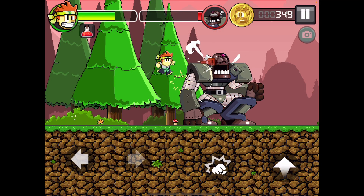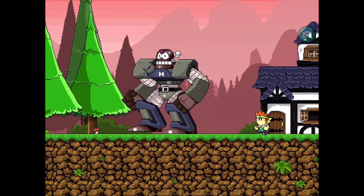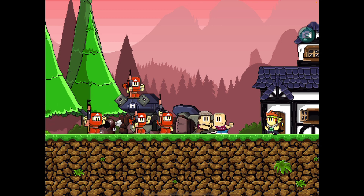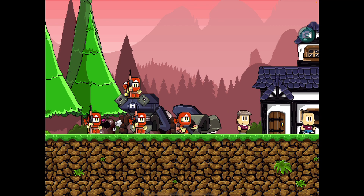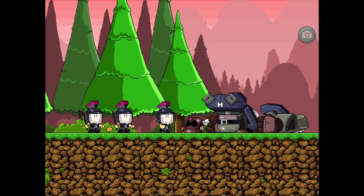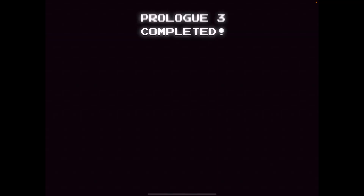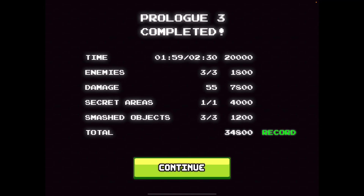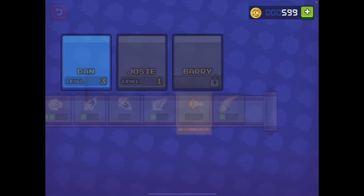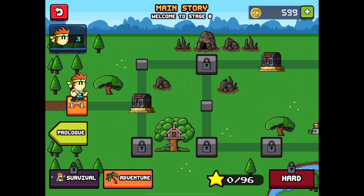Jump! We beat him, bye bye! Now the ninjas and us are... wait, the helmet guy is back and he has a phone — he's calling someone. All secret areas explored, all objects smashed.